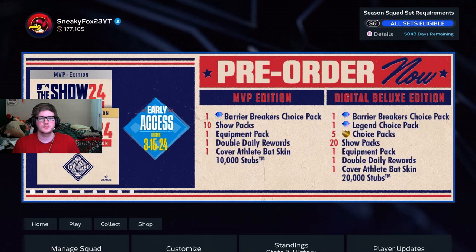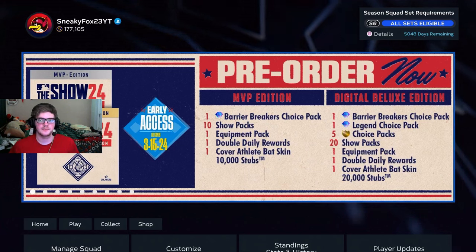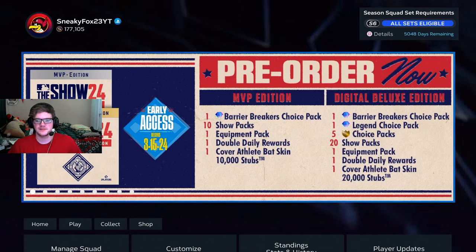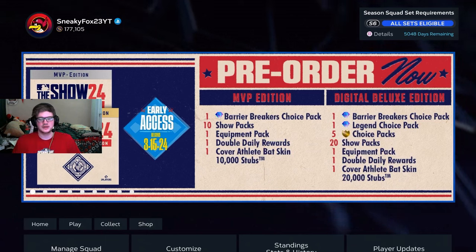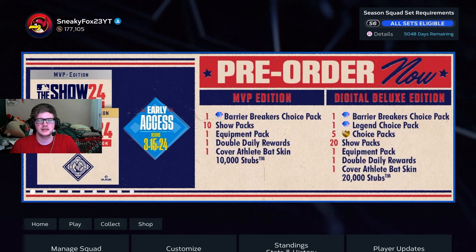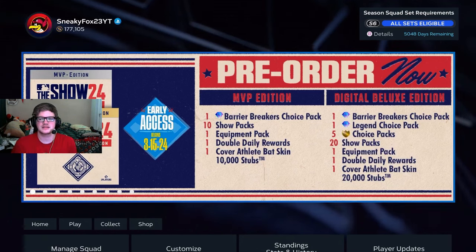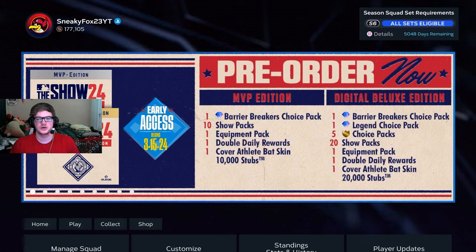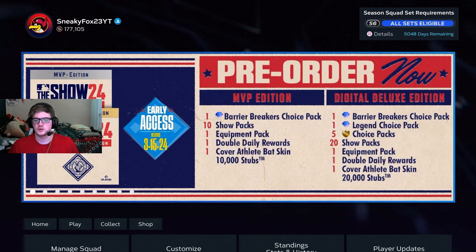So as you can see here, we have the pre-order bonuses. I went with the Digital Deluxe Edition. Being Central Standard Time, I'll be able to access the game at 11 p.m. on March 14th. For my bonus, I get one Barrier Breakers Choice Pack, a Legend Choice Pack, five Gold Choice Packs, 20 Show Packs, an Equipment Pack, Double Daily Rewards for the entire year, a Cover Athlete Batskin, and 20,000 Stubs. Those Stubs will be a huge part of what I'm going to do night one, but we'll cover that later.